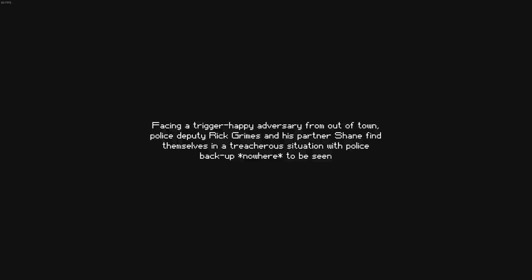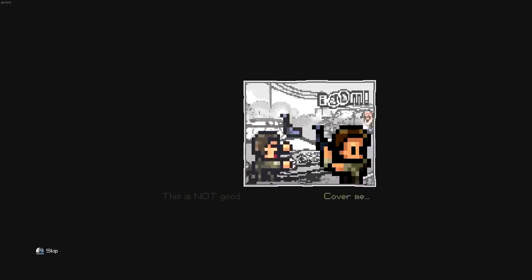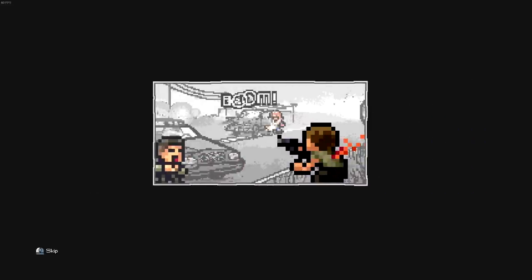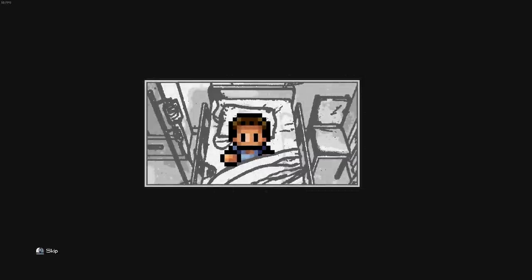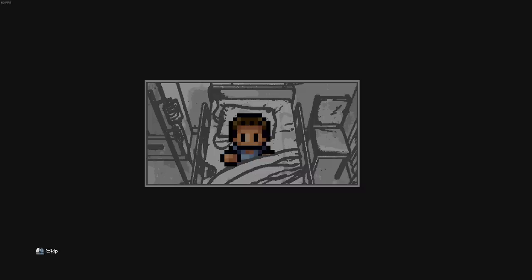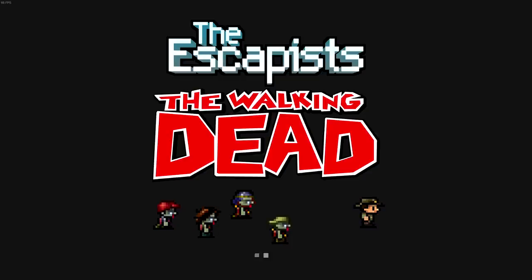Facing a trigger-happy adversary from out of town, police deputy Rick Grimes and his partner Shane find themselves in a treacherous situation with police backup nowhere to be seen. Just like the real show. Rick's in the hospital - he's gonna have no idea what happened. Spoiler alert, he's gonna wake up and find himself amongst a lot of... that is a sweet looking graphic right here. So enticing, I'm so excited to play this.